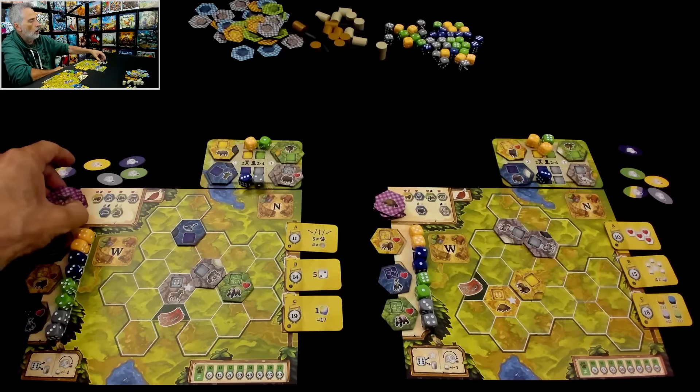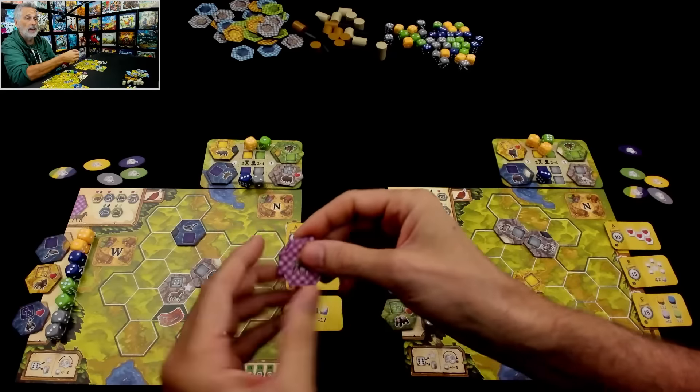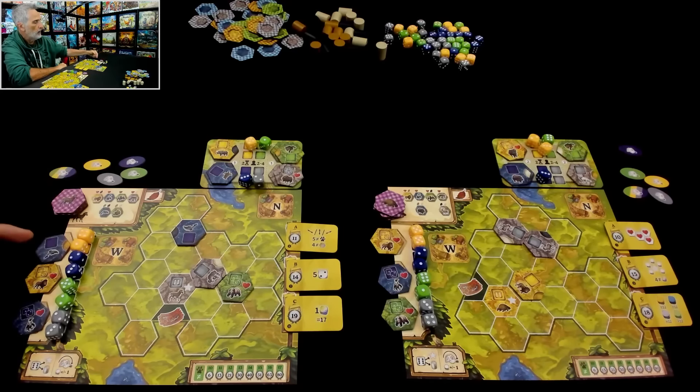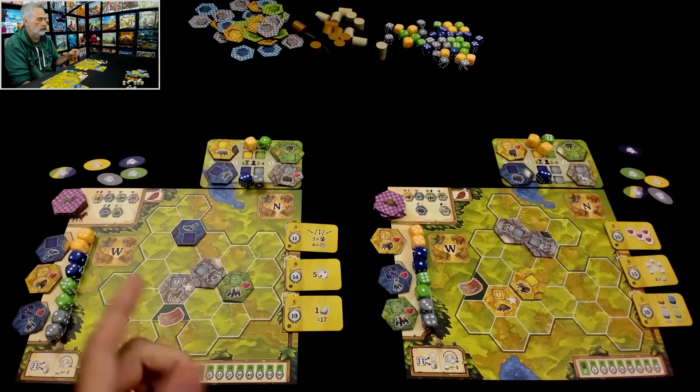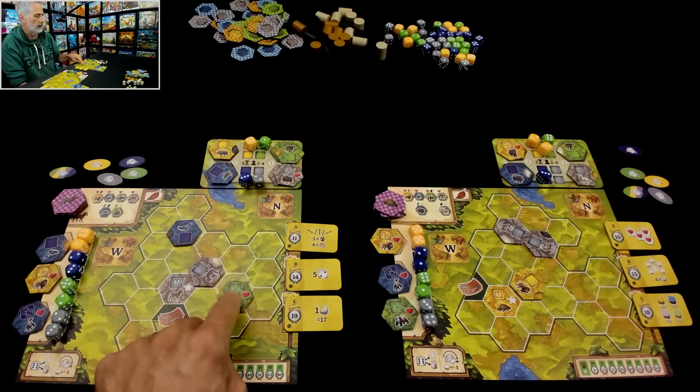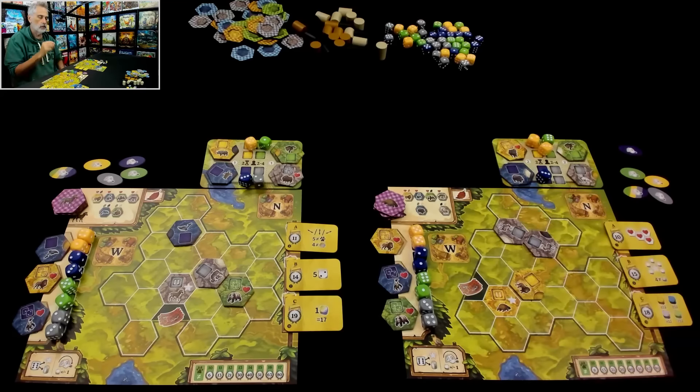Each of us has our own unique deck of animals that get shuffled up and put over here. From this deck, three are drawn into our reserve and three are put out as our starter animals. So this dolphin came over here and had to be positioned like that, this panda, and Jen has her starter animals too.